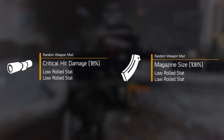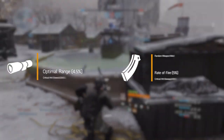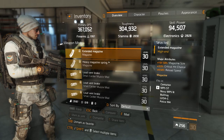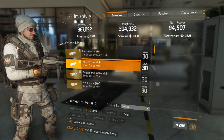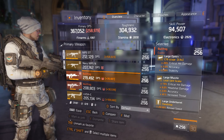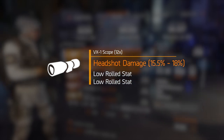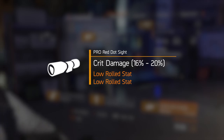The remaining two stats on the weapon mods are always a lower rolled stat, like 4% critical hit damage or 5% rate of fire. Which mods can roll which stats depends on the mod type — magazines cannot roll with headshot damage, and scopes can't roll with increased magazine size. But which larger roll any of these mods has is always fixed to the item. A VX1 scope will always roll with headshot damage as the larger roll, and the pro red dot sight always comes with critical hit damage. The two smaller rolls are always random.